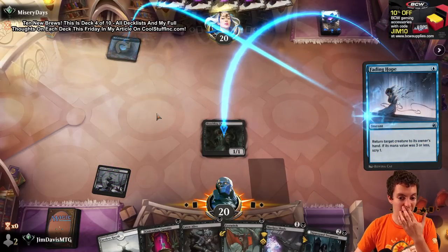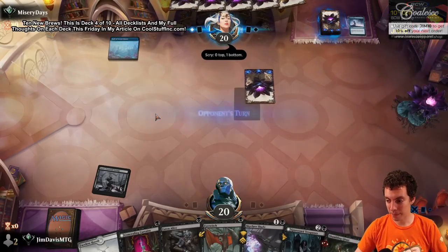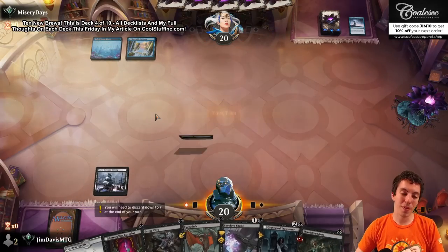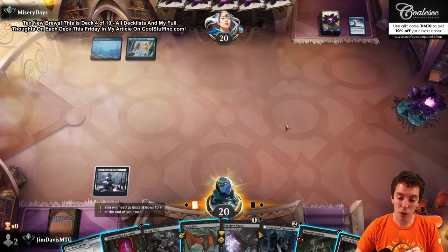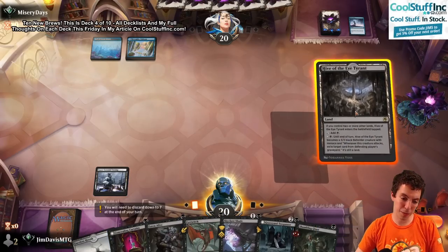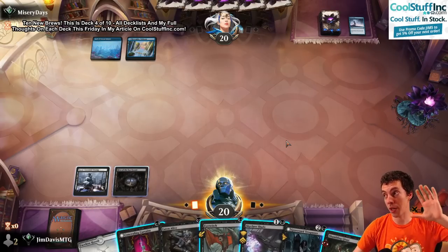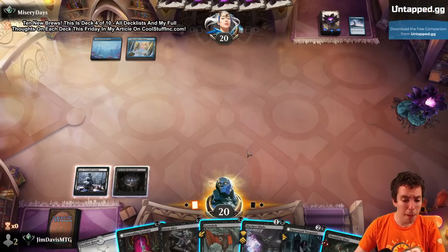Fading Hope. Sure, didn't matter either way. Can I fit in the 5/6 Trample/Haste for 4? It's just like a big clunky card. I think Sorin's a better 4-drop for this deck - it's more of a grindy deck than like a Jund, Thoughtseize, kill your thing, play a big thing kind of deck. Might be wrong.